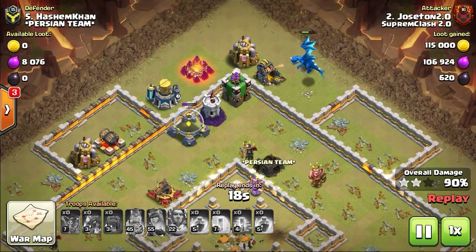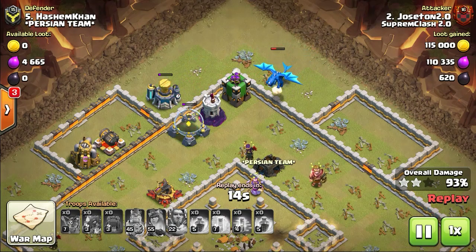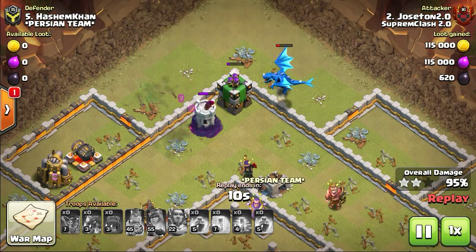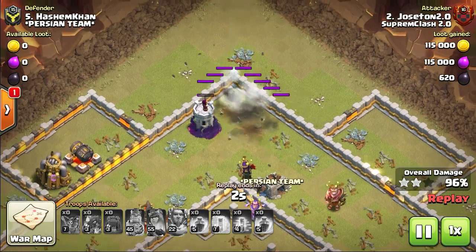When destroyed, the electro dragon causes the nearby ground to be struck with lightning bolts, similar to the lightning spell. Here in this video, you can see the dragon is almost on the verge of dying, and when it dies you will see the lightning bolts come out. Here — once it gets destroyed — there's a lightning bolt on the ground.